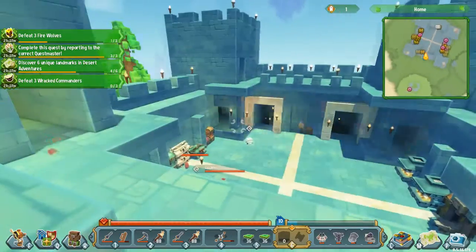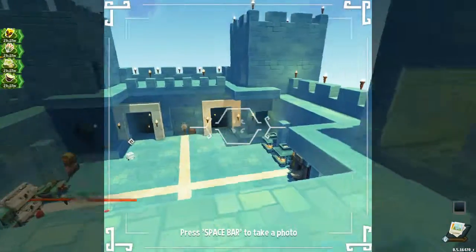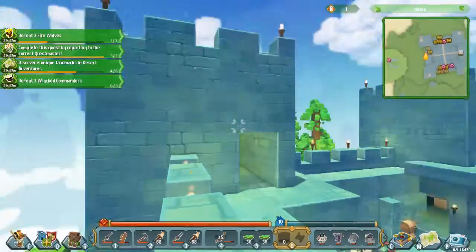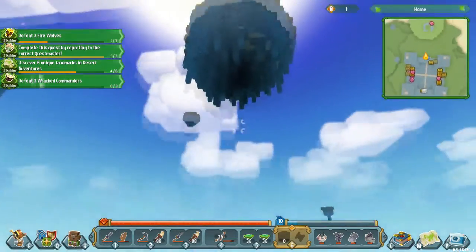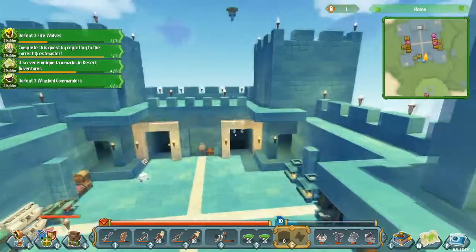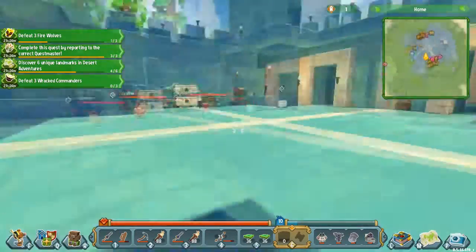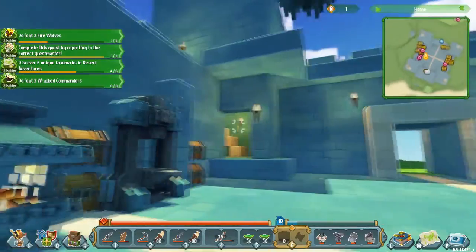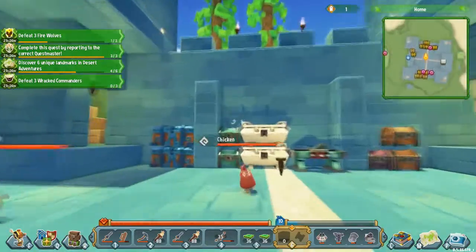This is what it looks like from up above — if we go to photo mode. Okay, we can actually go to photo mode, but it doesn't really do much for my UI. I really like this. I'm also going to try to explore this island in this episode as well. I think that's everything I wish to mention now.